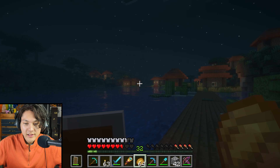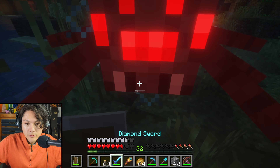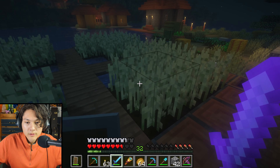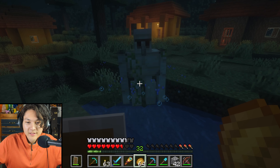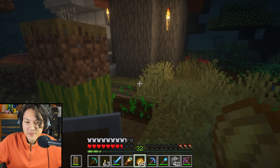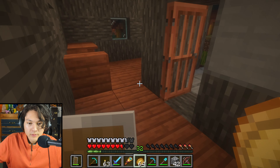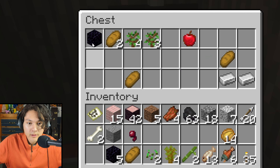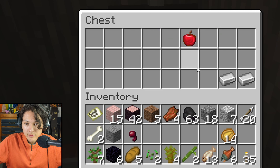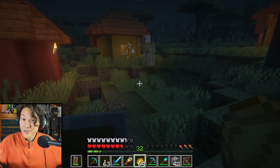Here we are — a village. Let's explore this village. I wonder what kind of crops these are. A spider — die! Wheat? Hello, iron golem. He's being pushed by the water. Some lava. What's inside this chest? Some obsidian, some bread, saplings, iron, and an apple.